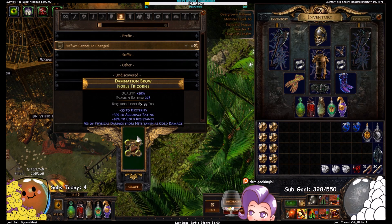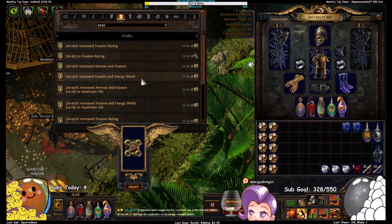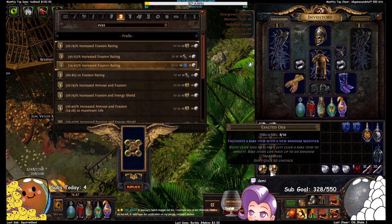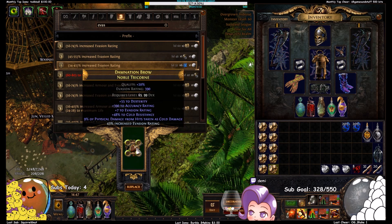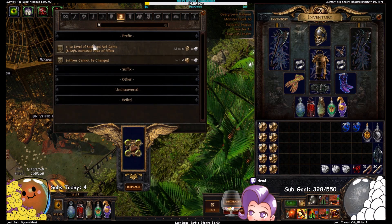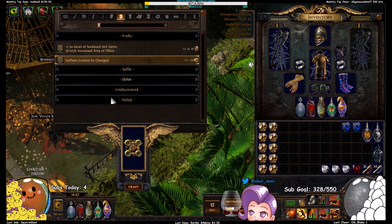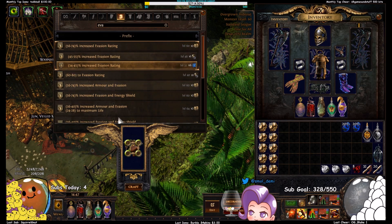Block suffixes again, scour — this is called metacrafting, I've been doing this for years. There are a ton of videos of me doing this, so if you need to see more to learn the process — this is how you get perfect or near-perfect items. I just went and bought this base for 2x I think it was. Seven evasion! It's the same tier!